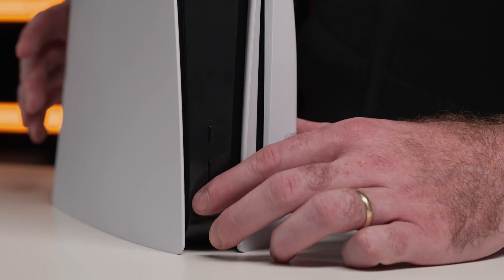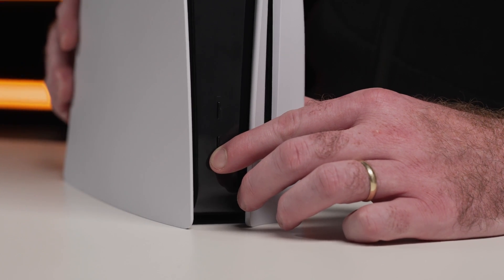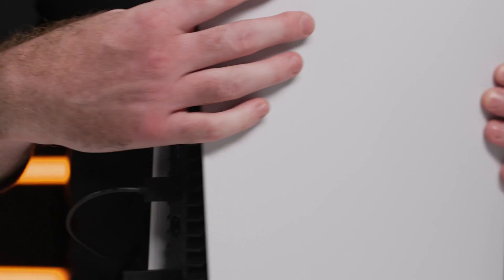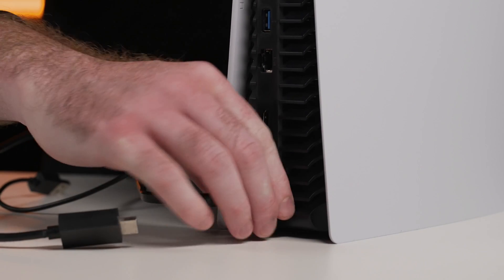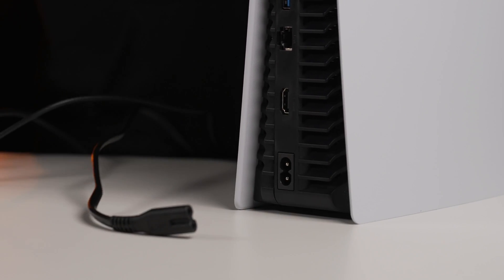Once that software update is complete, press and hold the power button for three seconds to turn off your PS5 console. Remove all the cables and devices from the console and wait for the PS5 to cool down. If you haven't done so already, now is also the time to remove the standing base from the console. Before you open your PS5, make sure you touch a metal-grounded object to remove any static electricity from your body — not doing this step could cause damage to your FireCuda 530 SSD and or your PS5 console.